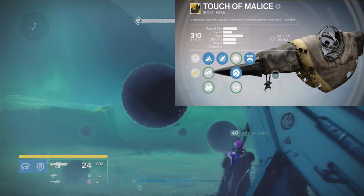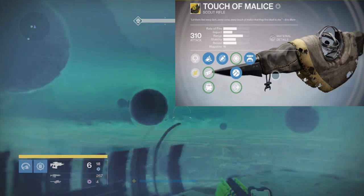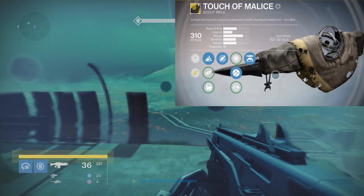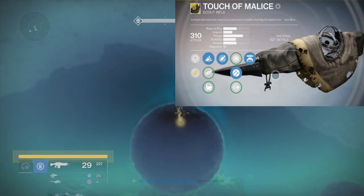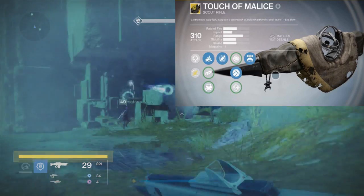With the Touch of Malice, it has an amazing perk — when you fire it, it actually takes away from your life force. It's a scout rifle so you can kind of control the fire rate, but I've seen so many people get wasted by me in Crucible using this weapon simply because they kept firing it and then died. If you keep firing that thing, it will kill you.